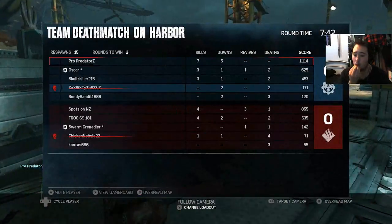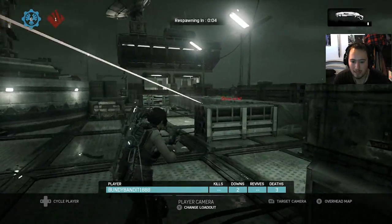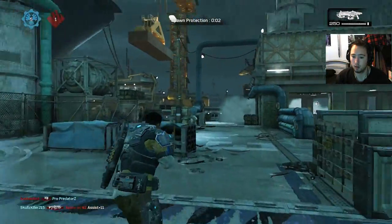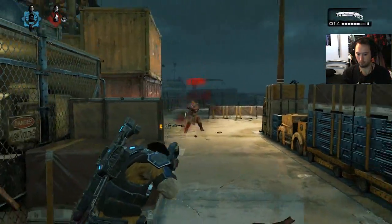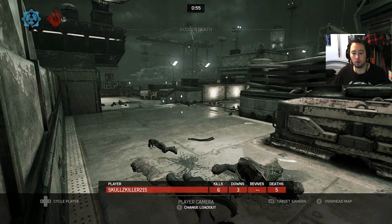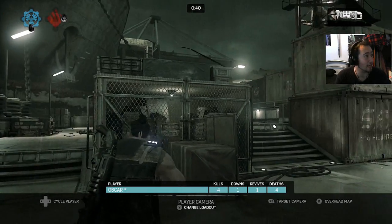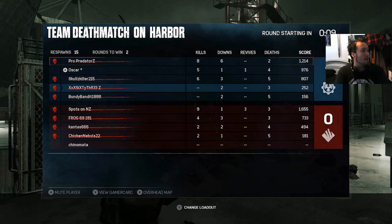I downed them twice and thought I killed one but it was an assist — of course it was. I have no kills but 240 points, all from assists. This game is infuriating. I keep downing people but I never get the kill — everyone else steals it. And when I finish off someone they've downed, they get the kill and I get an assist. It makes no sense.